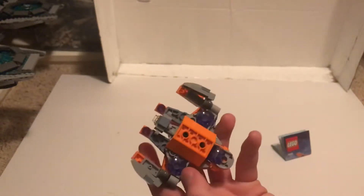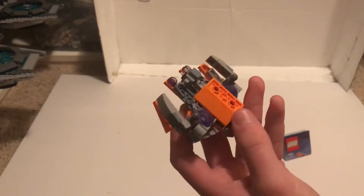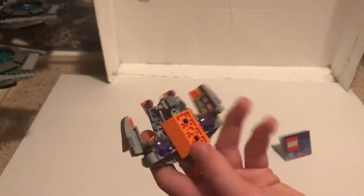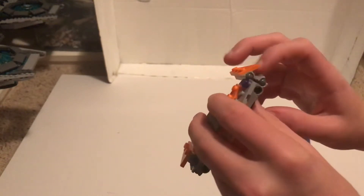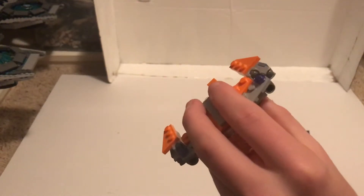You have some inverted purple tiles here, rounded tiles there. You can move these here a little bit basically to lock in there and then get stopped there.